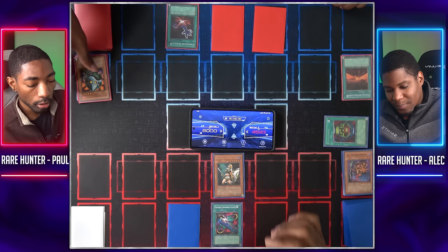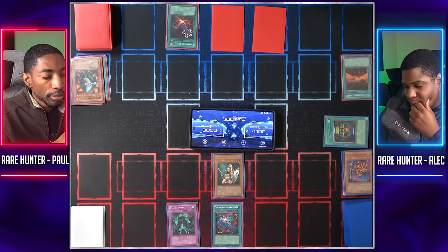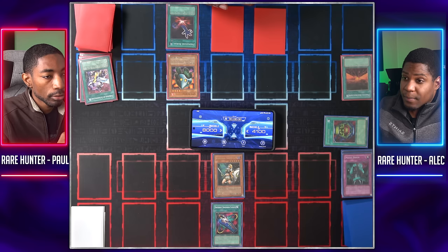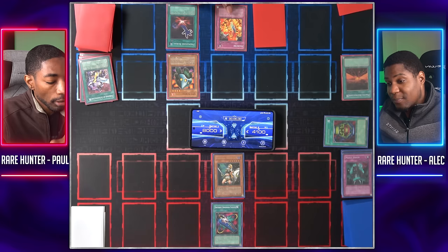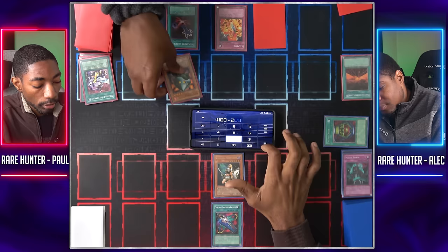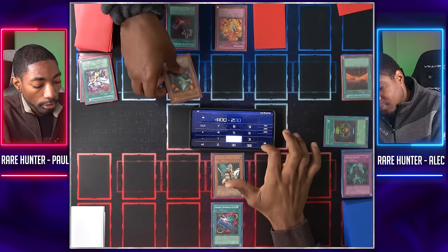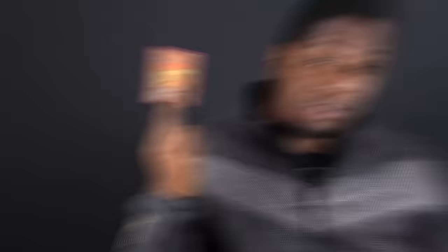I'll activate Premature Burial paying 800, targeting my UFO Turtle. I'll use my Magic Drain — if you're not willing to discard a spell card, you won't be able to use your Premature Burial. Discard Nobleman of Extermination. I'll summon my UFO Turtle to the field and enter battle — UFO Turtle attacks Penumbral Soldier Lady. I'll activate Backfire on declaration. When a fire monster is destroyed and sent to the graveyard, I inflict 500 damage to you. UFO Turtle is destroyed, I take 200 damage, you take 500 damage, and UFO Turtle's effect activates, special summoning a fire monster with 1,500 or less attack. And your Premature Burial is also destroyed.